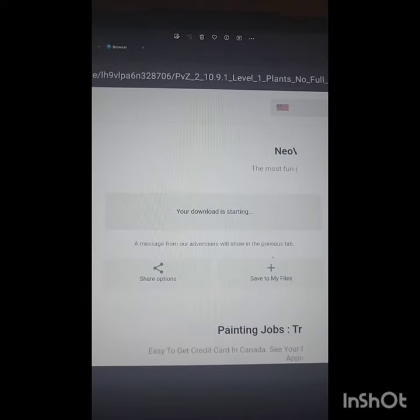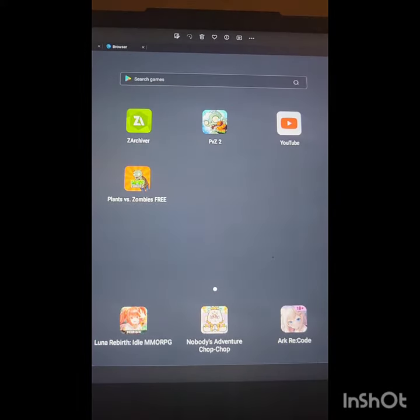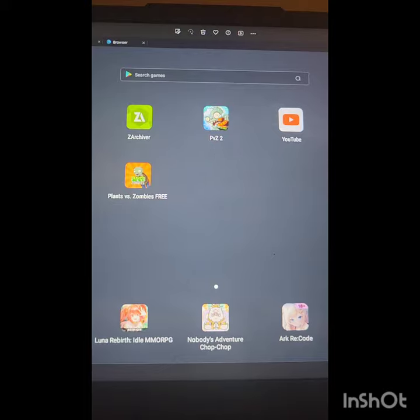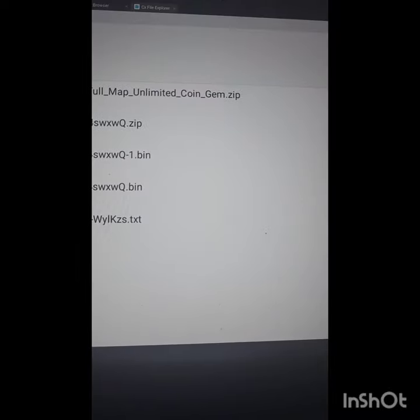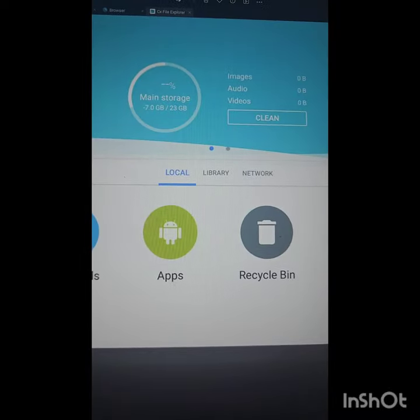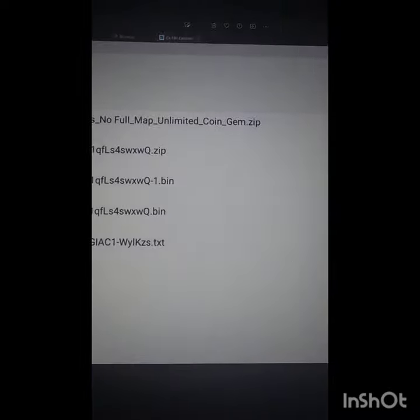I'll actually make the same video but slower for people that can't really hear what I'm saying. But yeah, you go to Downloads and you'll see something named 'pad' — I think that's how you say it. You zoom out, select it, you see.